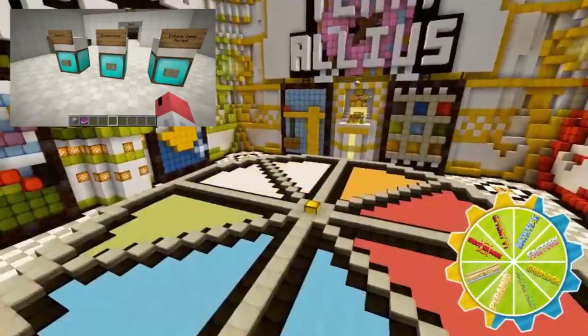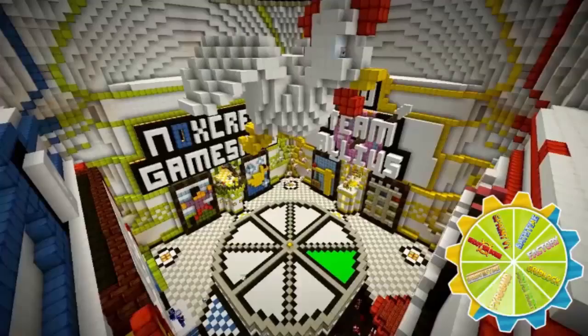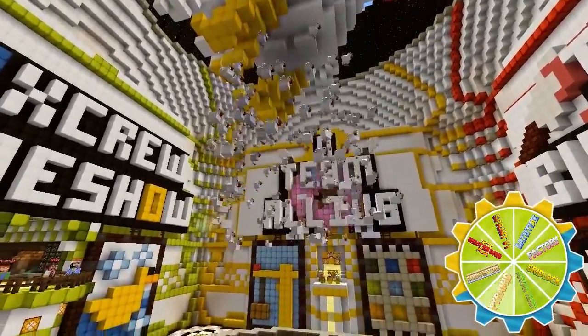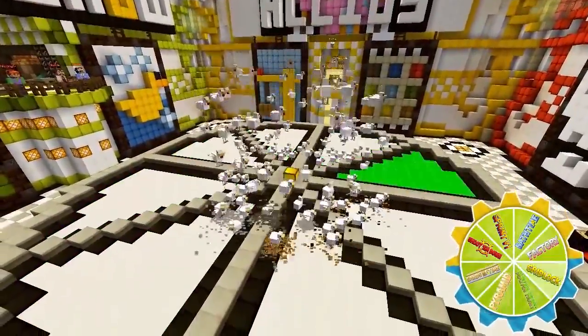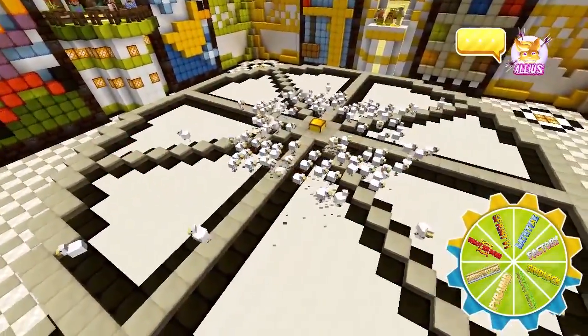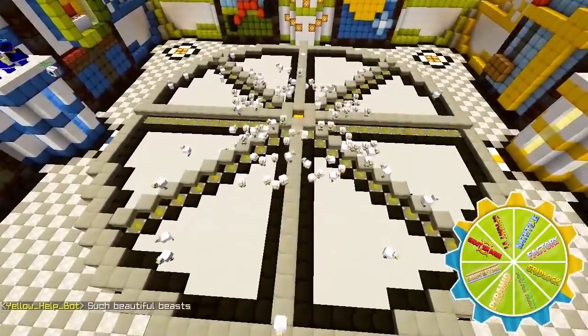Now that the contestants know what games are up for grabs, it's time to choose one. Pushing this button releases the chickens, and everything else happens automatically. While the chickens fall, the tiles are filled to create the spinning animation. After a certain time, the chickens stop spawning and are given time to fall and disperse. The walls between the tiles come up, and this is where the real fun starts.